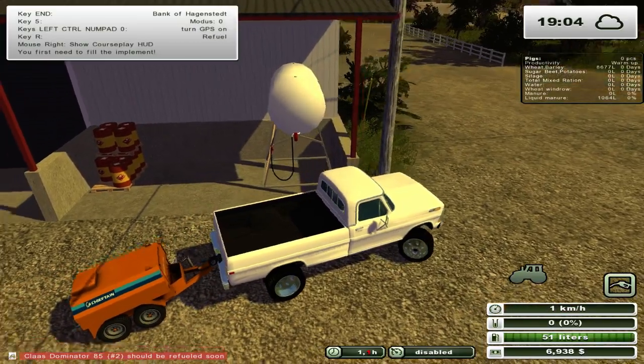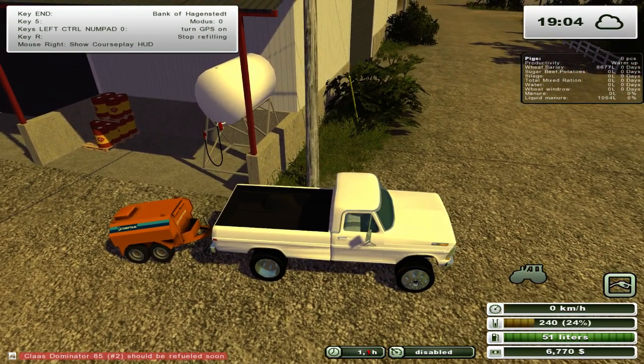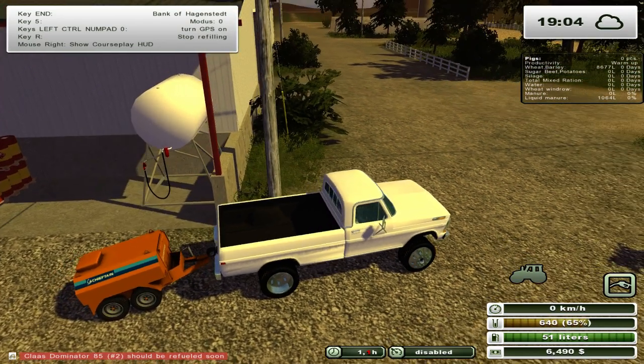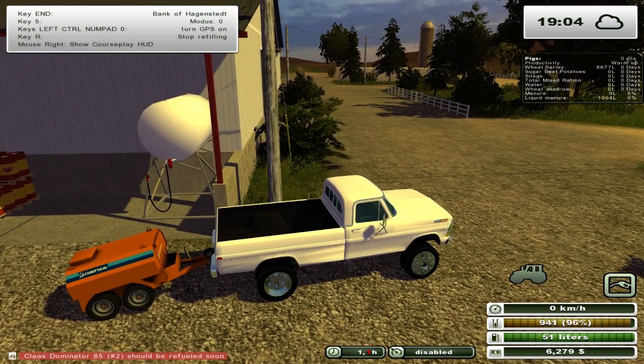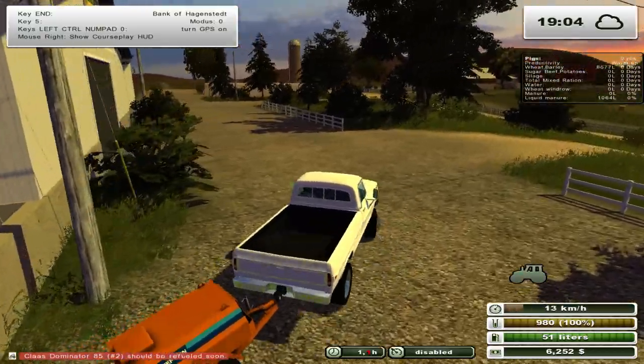Let's go grab some fuel. The fuel's down here, and luckily our truck can move around 70-80 clicks an hour, so pretty darn fast. I'll fill out the truck and then drive forward to refill the trailer. It holds quite a bit of fuel actually - it holds 980 liters, which is more than I thought.